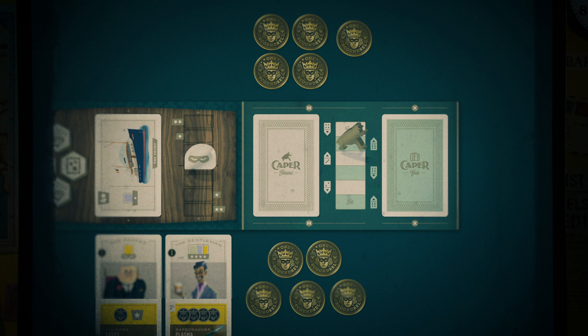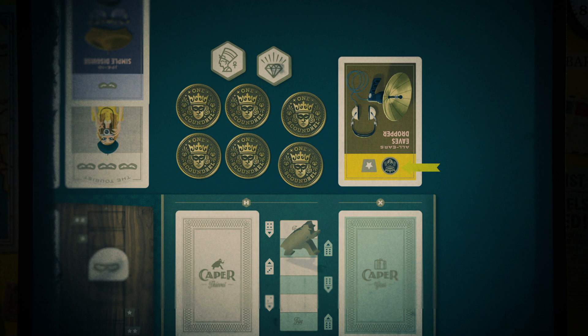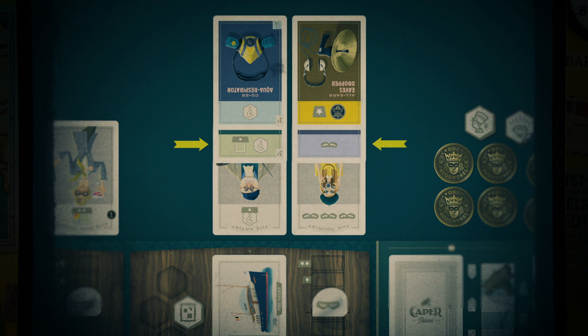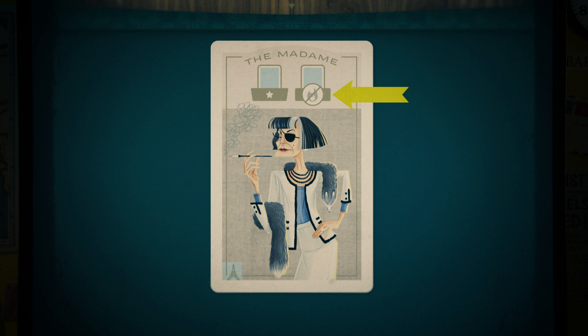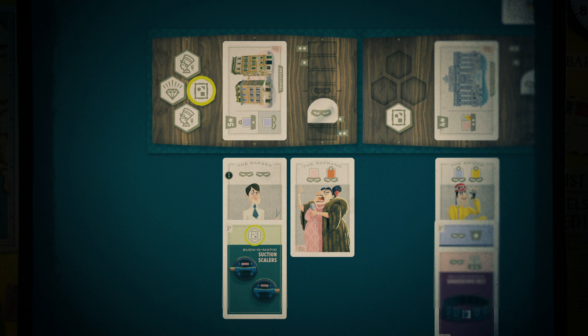This burn icon means you choose one of the topmost gear cards your rival has on their side of the location where you played this card, discard it, and revert any of its effects. You can only burn the topmost card, so any gear with a card played on top of it is protected. This icon offers burn protection — for example, this icon on the Madame means blue cards cannot be burned at her location. These stolen good icons mean you get to take a matching stolen good from that location and put it in your hideout. The question mark allows you to take any stolen good from that location.